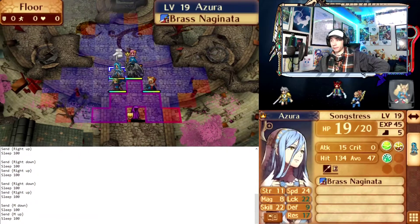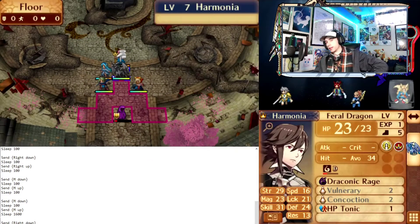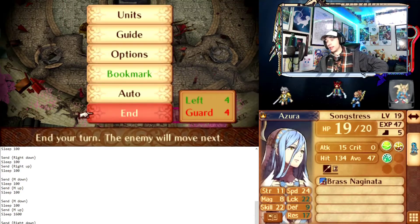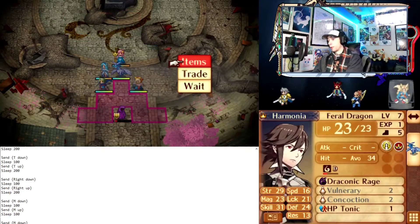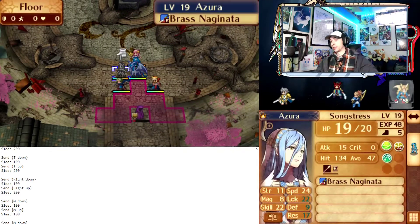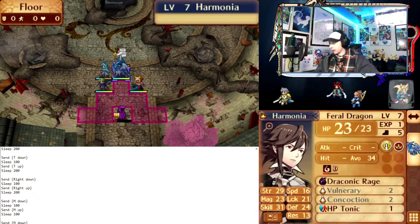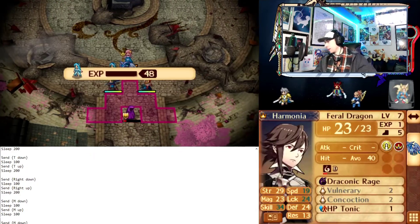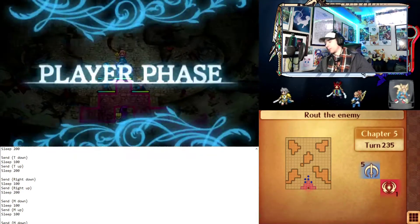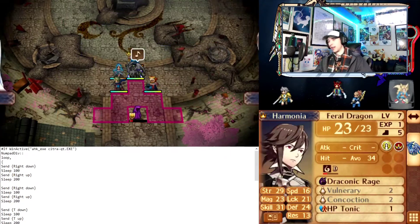It depends from thing to thing. Some things I have it take much longer for — for example, this start press is while Azura's gaining experience. This 1600 milliseconds is that moment right there that you just saw. And at the end, when it's transitioning to enemy phase and then to player phase, it takes 2.5 seconds. I'm not scrolling down enough to show that, but while you see M down at the bottom here, there's a sleep for two and a half seconds there.